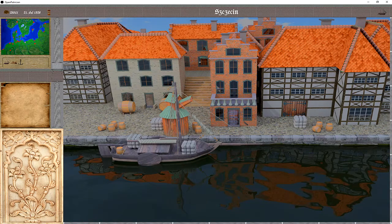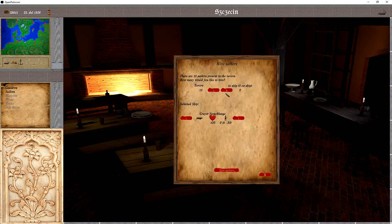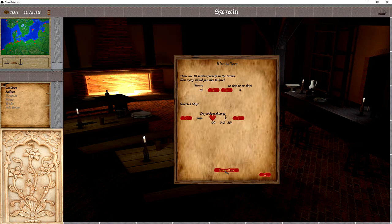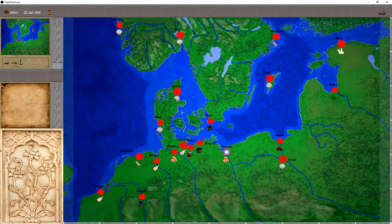Before we can set sail, we need some sailors, and we can hopefully find them here in the tavern. We are lucky — there are some here. We need eight, as indicated down here. Let's go with the bare minimum and head out by clicking on the floor, then click on the minimap to figure out where we want to travel.